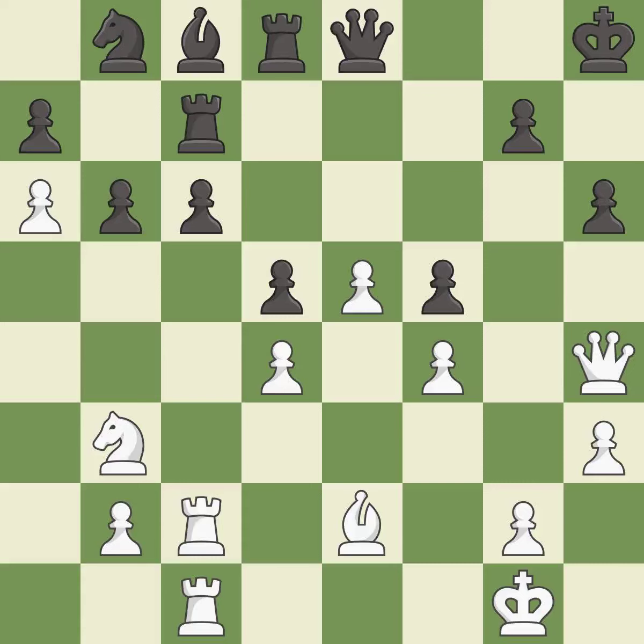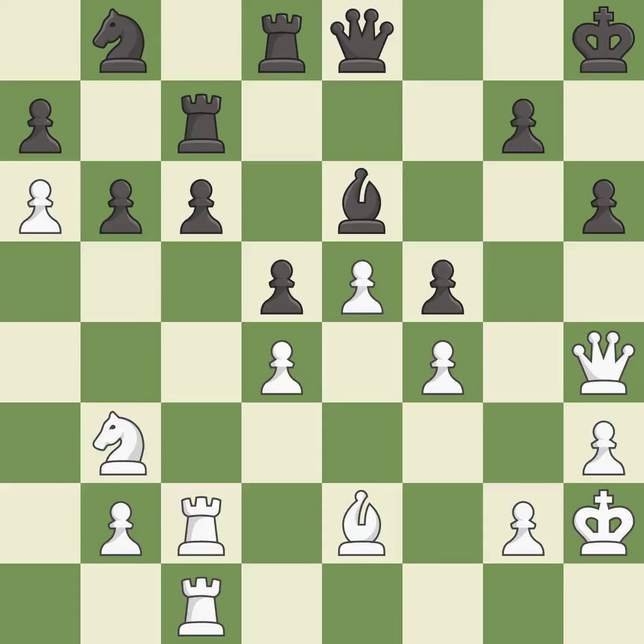That leaves a pawn vulnerable to being captured — it is a mistake. This ignores an opportunity to capture a vulnerable pawn — it is a miss. That's fine — it is good. This doubles the rooks onto a single file, which allows them to team up to create threats. It is best.